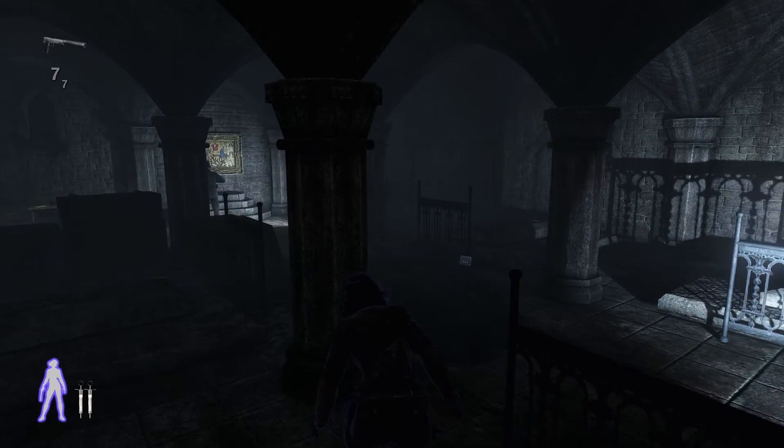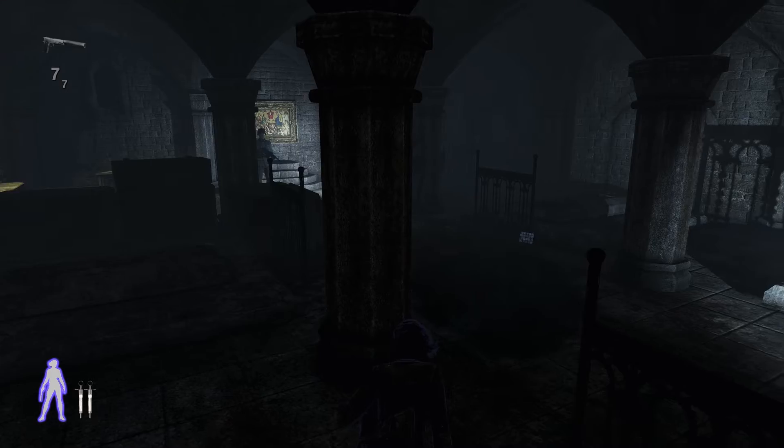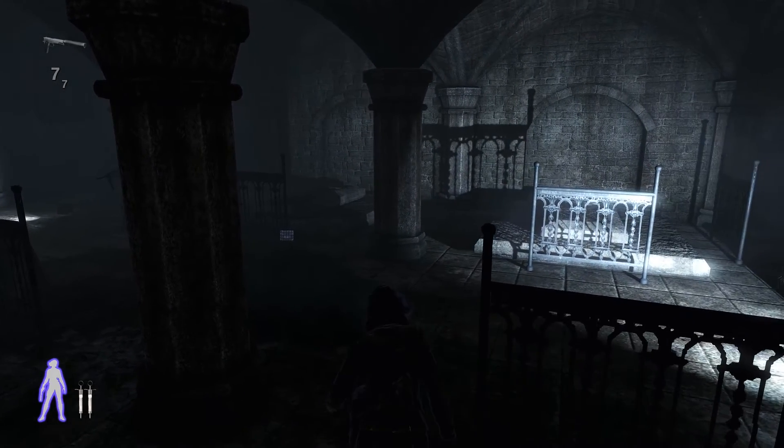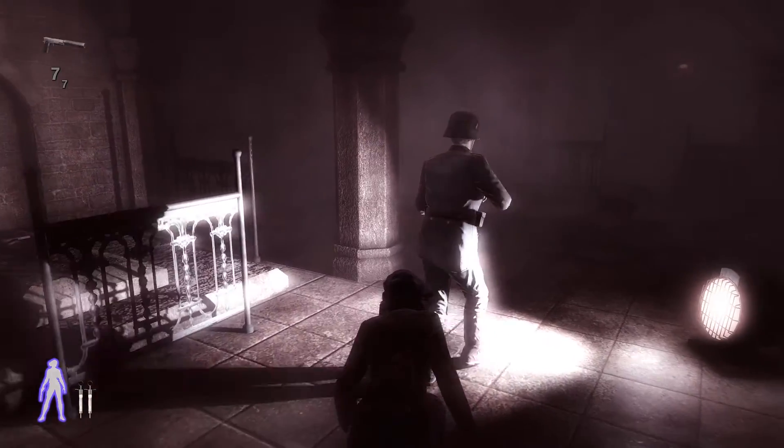We will wait for this guard to pass us once more and then take him out. The other guard is leaning against that pillar and he doesn't move, so he's totally stationary — we don't have to worry about him. Let's follow this guard and take him out.